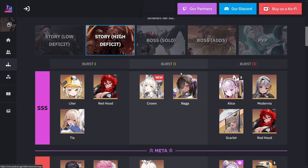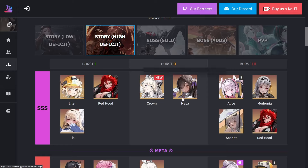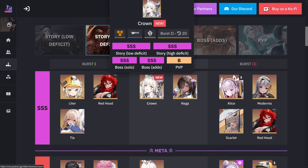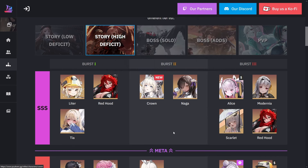Just like I said, Naga helps tremendously with Tia — not only the whole team, she provides more damage to cores, more attack up, and also healing as well. Crown and Naga could also be buddy-buddy: every time Crown gets healed, she gets an attack up for the whole team, and Naga does that roughly every five or six shots. So Naga is very helpful for Crown.